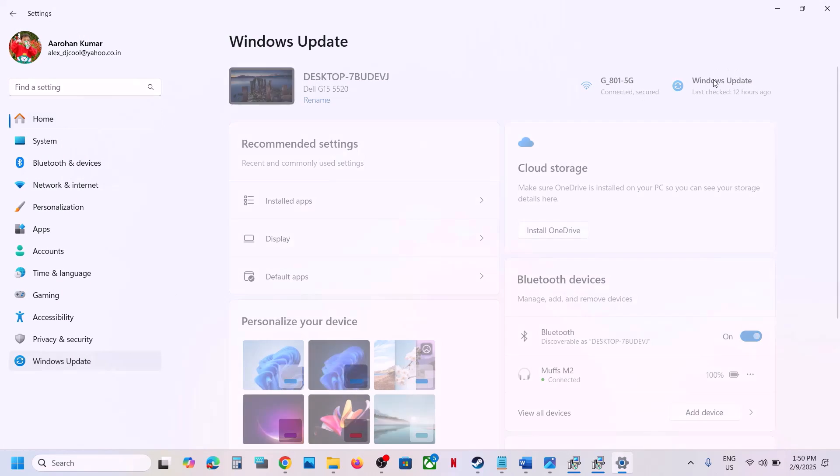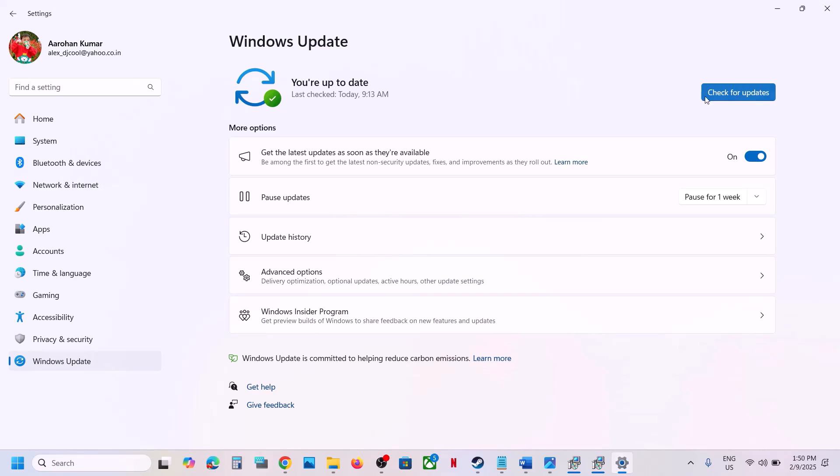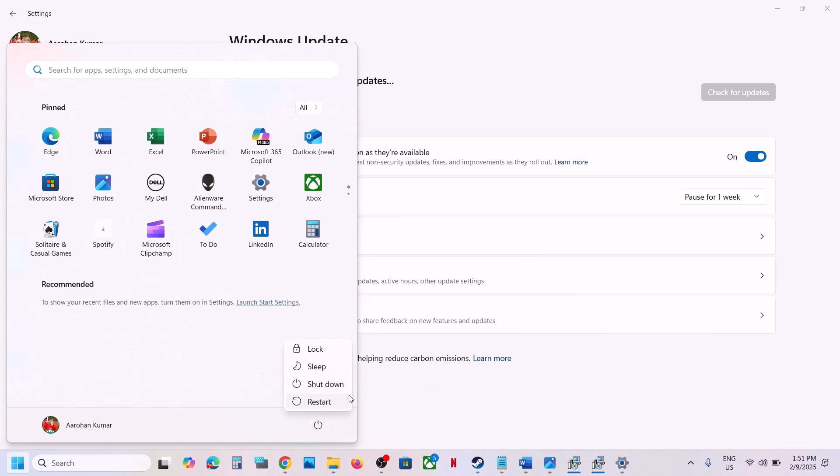After verification, launch the game. The next step is to update your Windows 10 or Windows 11. Go to Windows Update or Update and Security, click on Check for Updates. Once all updates are installed, restart your computer and then launch the game and check.